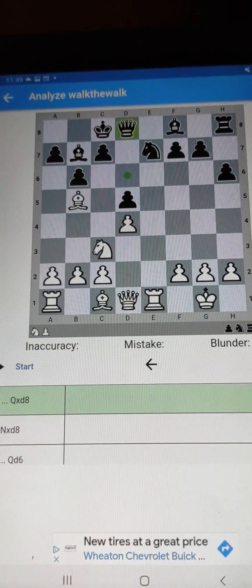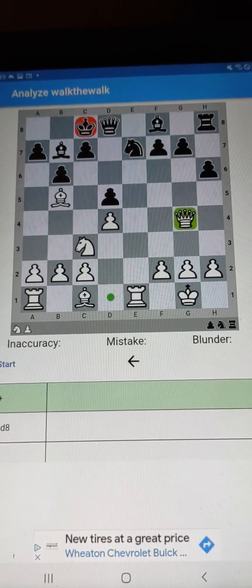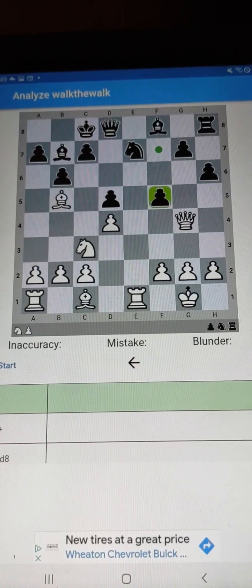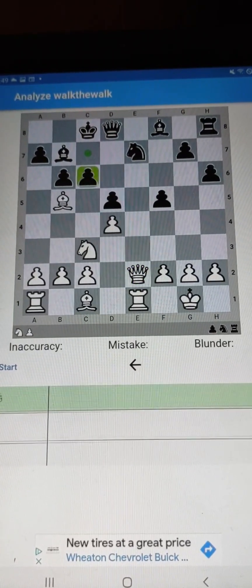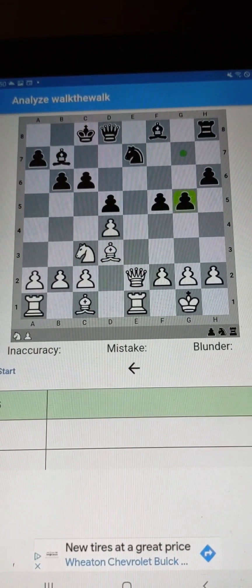By move 12, the game is pretty much over. However, they put up a good fight — you still have to finish the job. Now they attack the queen. The queen comes back, and now we have to do the hard work of winning the game.